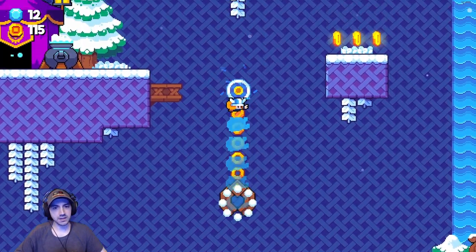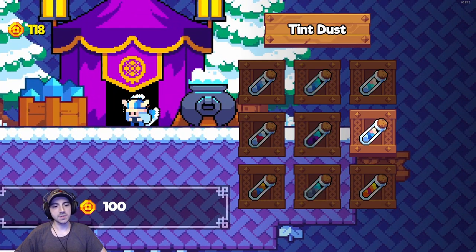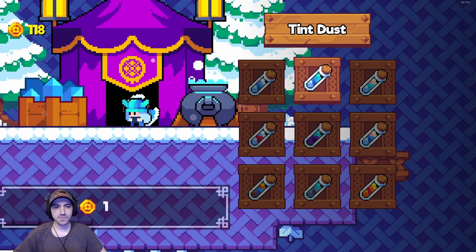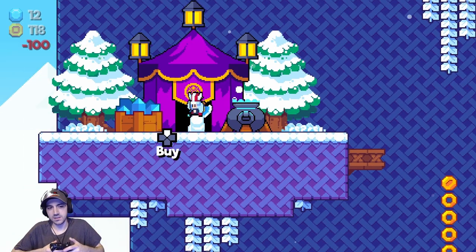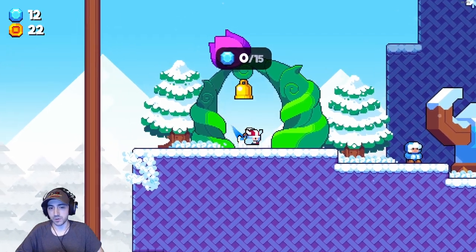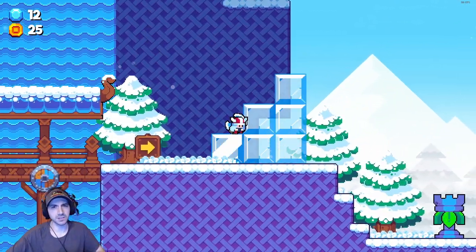There are little claw grip things that allow you to rest mid-section and refresh your axe throw — essentially a checkpoint. Then there's a tint dust shop where you can use gold to change the color of your character. We went with red. This is also how we use our runes to progress. We're at 12 out of 15 runes needed, and we've also got a boss fight to do — let's go kill a boss!